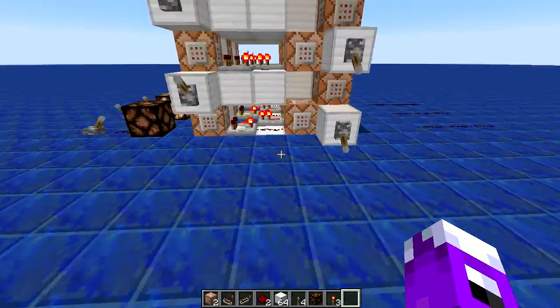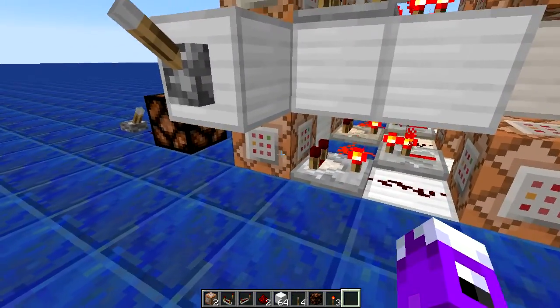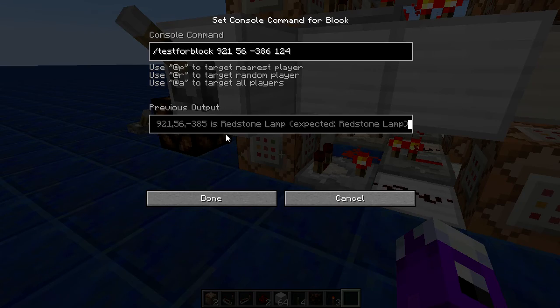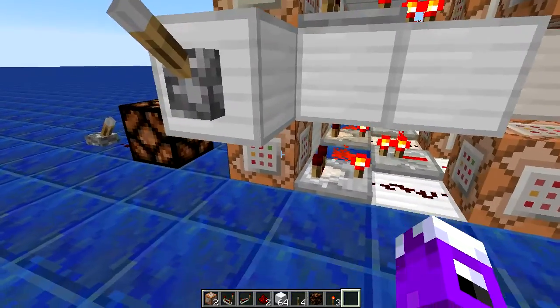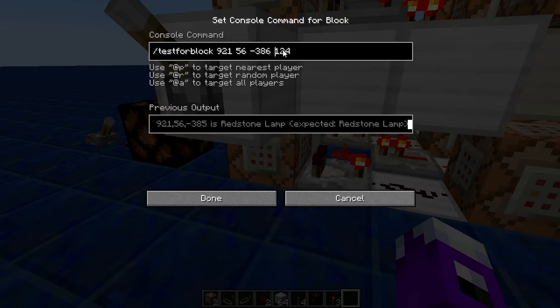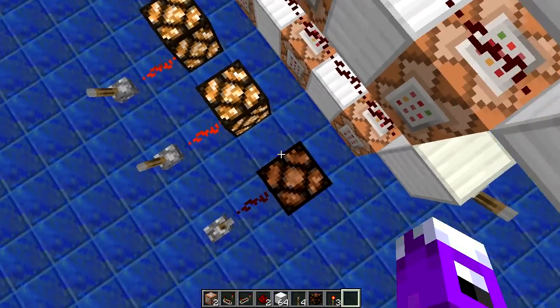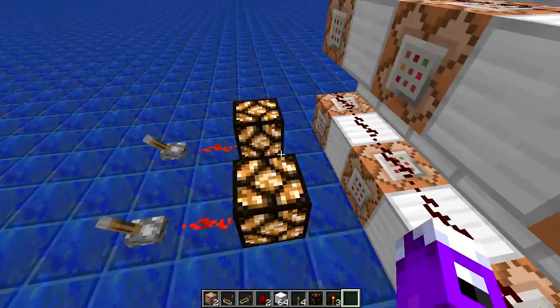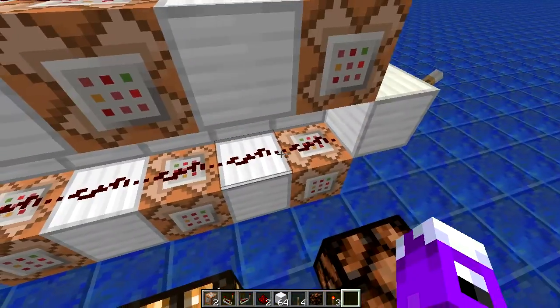So how does this work and why should you bother using it? Well, how it works is we have our test for block commands here. We are using these command blocks to store our memory. It is going to check for a lit lamp here. You can use anything that has two different block IDs while in different states. Lamps seem to be the nicest and they give a nice visual indication.